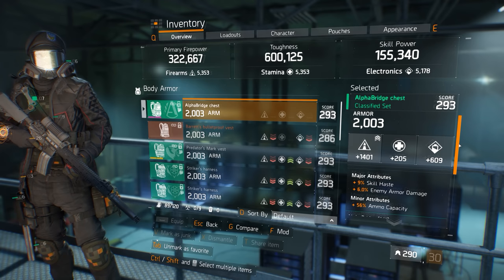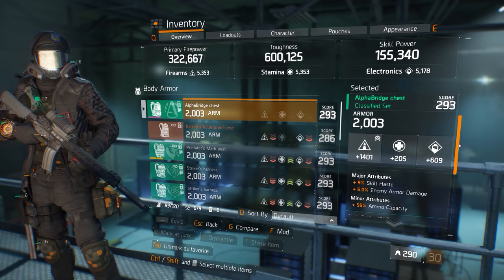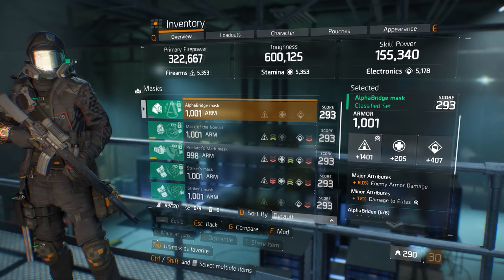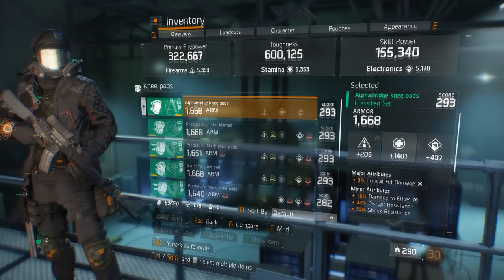First up is the chest piece, rolled in firearms along with skill haste, enemy armor damage, and ammo capacity. 9% skill haste is the maximum percentage available on gear, and since this build is for PvE, any chunk of EAD over 4% that we can stack onto our gear is a wise choice. Next is the mask, once again rolled for firearms along with 8% enemy armor damage and 12% damage to elites. You will see this theme throughout the build of more EAD and DTE whenever we can get them.